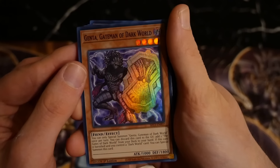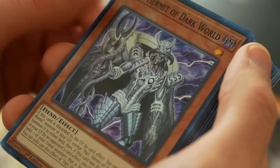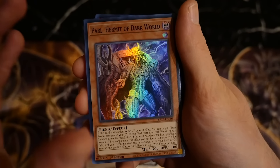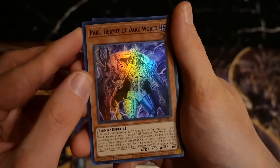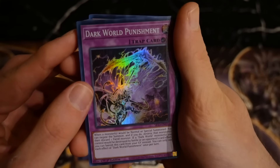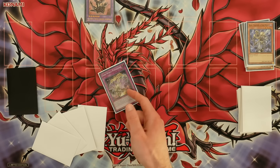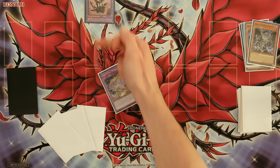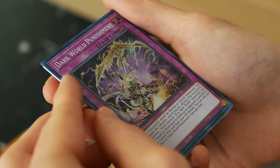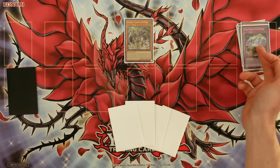We have Hermit of the Dark World, which allows you to special summon a Dark World from your graveyard to either side of the field when discarded - you can also go to banished or hand if discarded by the opponent. After that, Dark World Punishment is the new counter trap. It stops an opponent's normal or special summon, and you get to discard a Dark World from hand, letting you continue playing on your opponent's turn. It might be a great side deck card when going first and also offers protection for your Dark World monsters.